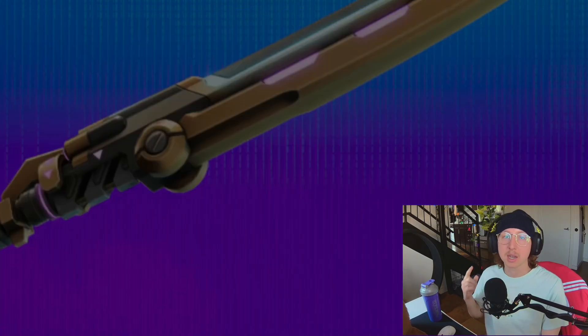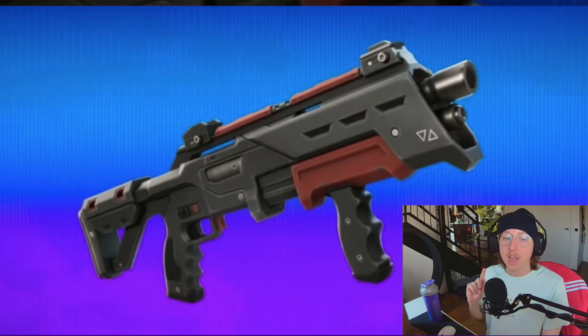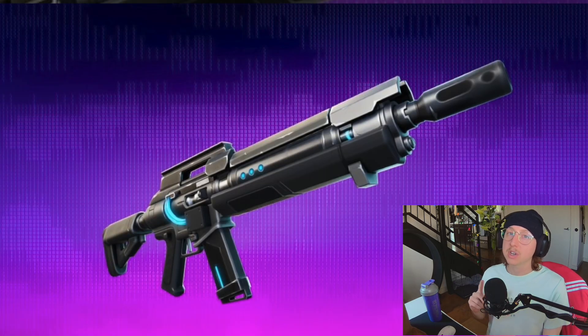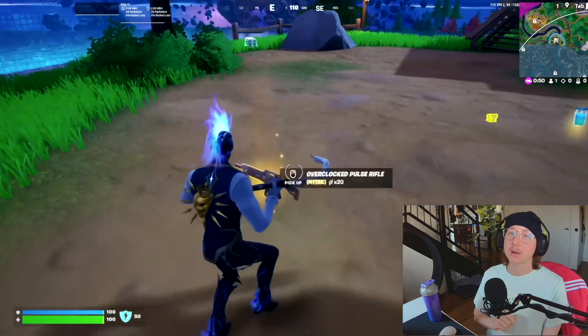For new weapons, we have the Kinetic Blade, a melee katana with a knockback and a dash attack, the Havoc Suppressed Assault Rifle, the Havoc Pump Shotgun, and the Overclocked Pulse Rifle — a mythic rifle attainable only on the rift island after you've captured the island's flag.